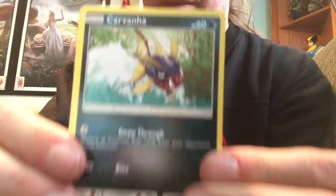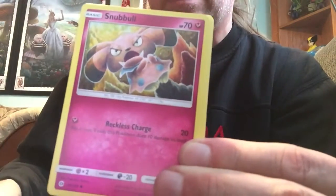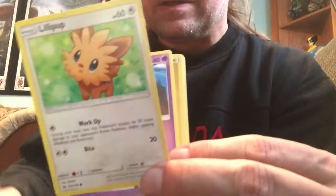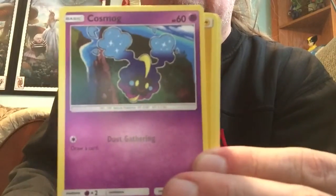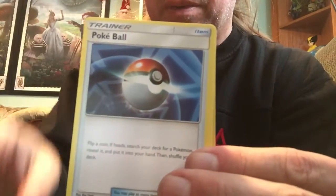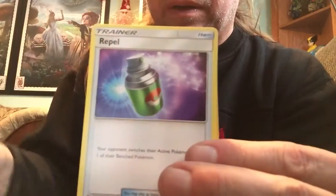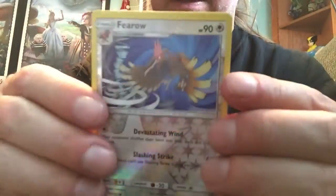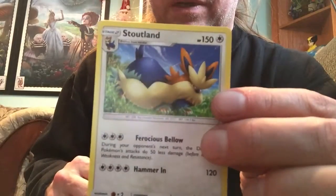Here's the Sun and Moon code card. From this pack we got: Carvana — that's a cool looking card actually — Snubble, Wingle, Lillipop, Cosmog, some Electric Energy, a Pokeball, Pelipper, and a Repel. Our Reverse Holo is a Fero, and our rare is a Stoutland.